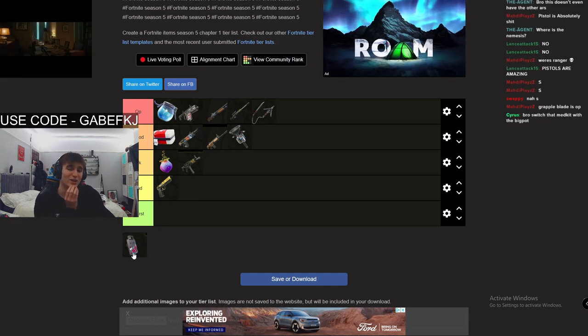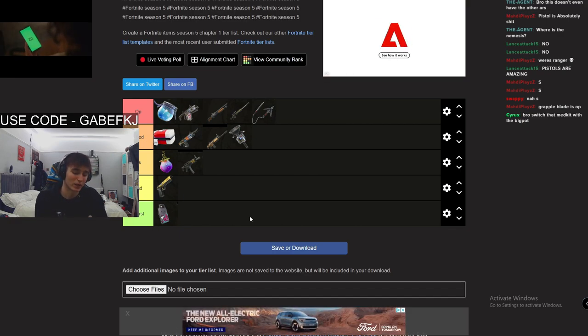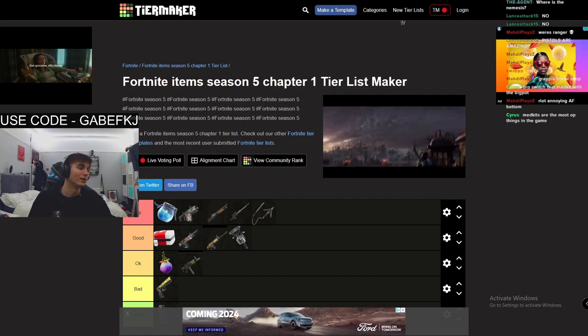The riot shield — I hate riot shield users. I'm gonna put it in worst because if you use a riot shield you're just weird. And that was the Fortnite weapons tier list done.